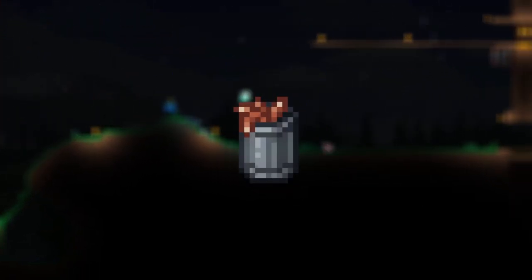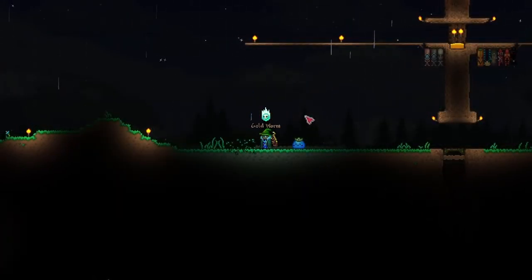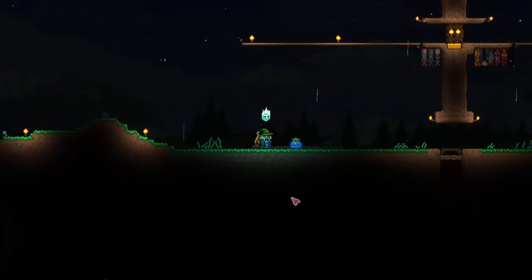Another method is that you can hunt for cans of worms, found commonly in brown surface chests. When opened, each one has a 5% chance of giving you a gold worm.